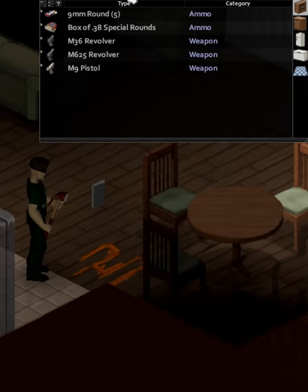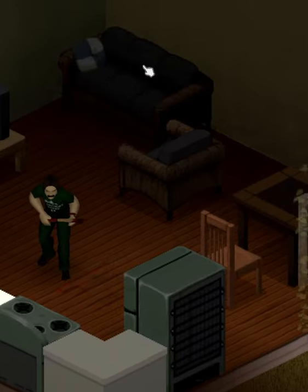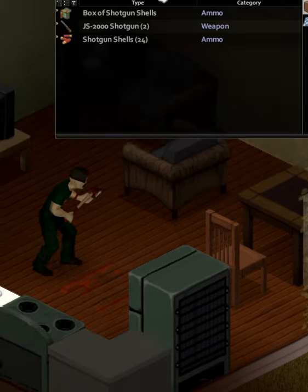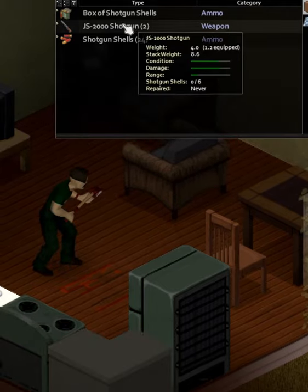Hidden across the map in Project Zomboid are hidden containers full of special loot, affectionately referred to as stashes. These stashes will contain useful tools, guns, ammo, etc. that would otherwise be far rarer in the given area.